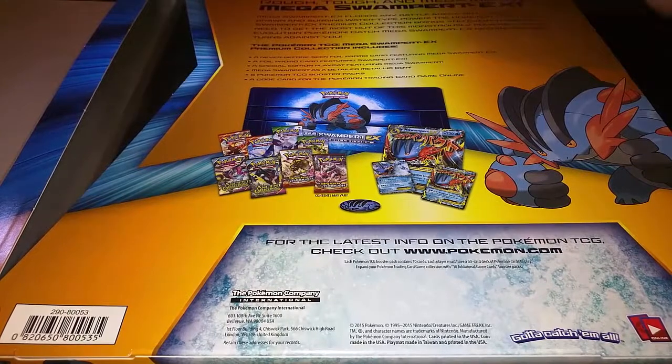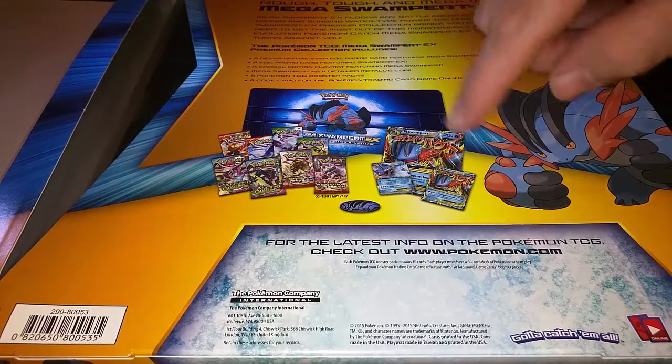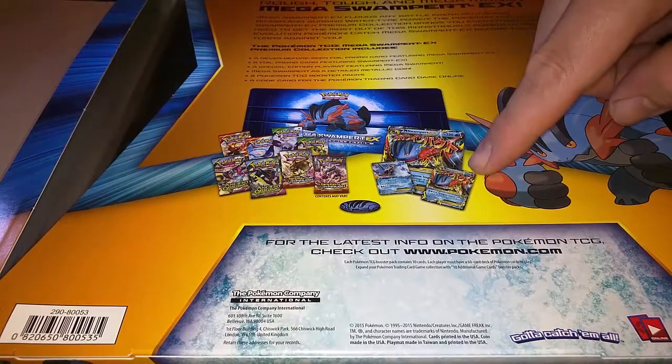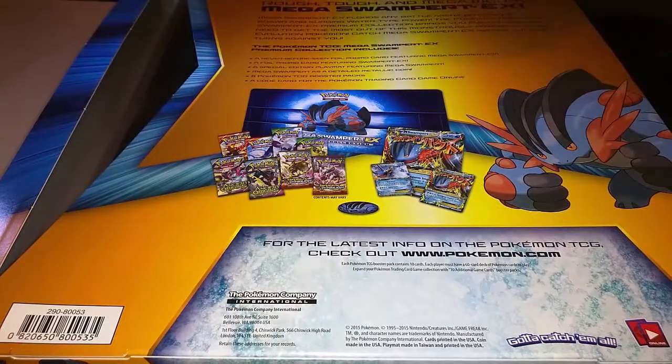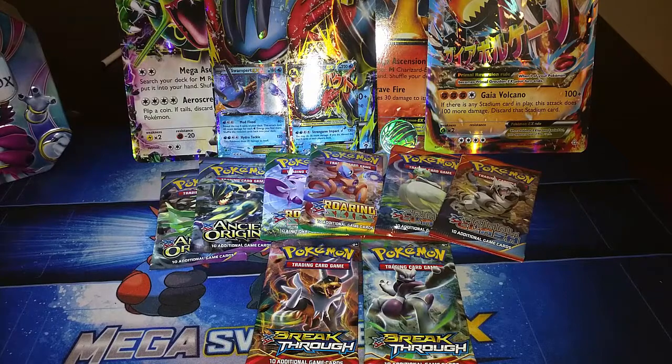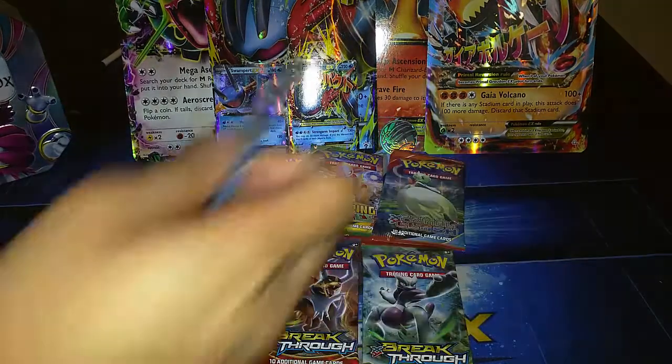What we got here is a nice little playmat with Mega Swampert EX — looks like he's about to pump some iron. There's the jumbo card of the Mega Swampert, of course the regular Swampert EX and the Mega Swampert. That Mega Swampert card is actually new as well. So we have two Primal Clash, two Ancient Origins, two Roaring Skies, and two Breakthrough packs that we're going to open. You get the two booster packs and the jumbo card you see back there.